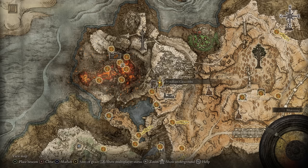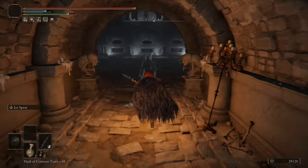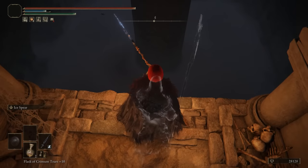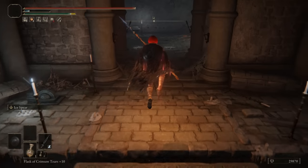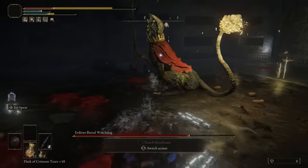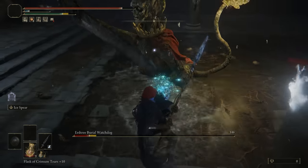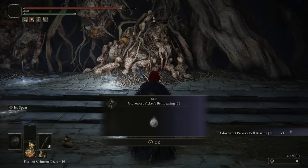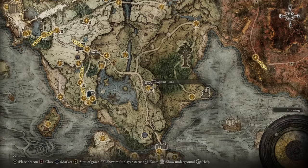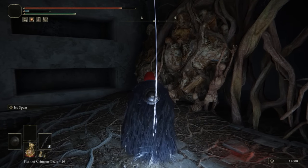The Wyndham Catacombs are in Altus Plateau. At this point catacombs are all the same — previous concepts recycled, like the spike floor trap returning. A good reason to visit is the Stonesword Key door which gives you the Lightning Scorpion Charm, a fantastic talisman for lightning damage builds. The boss is the standard catacomb boss imbued with lightning, which I'd kind of prefer over a straight copy-paste. Your reward, however, is the Glovewort Picker's Bell Bearing 1. I'm halfway up Mount Gelmir and it has the audacity to give me Glovewort Ones. 2 out of 10.